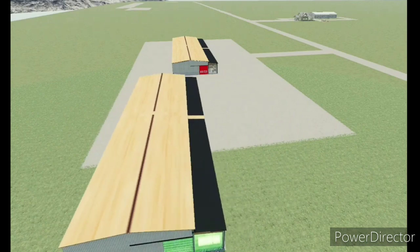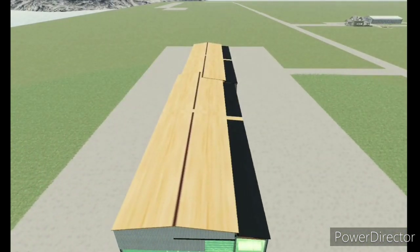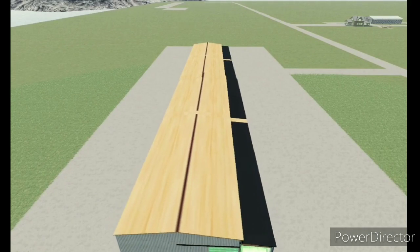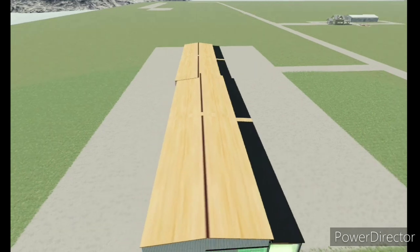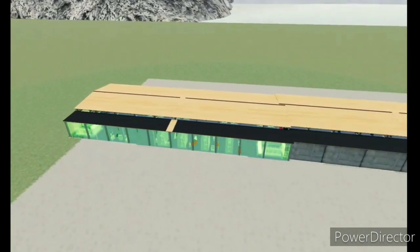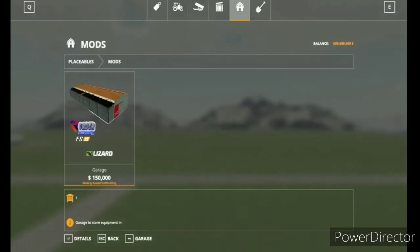This one is 150,000 and if you want to, you can actually buy two of these and line them up perfectly, giving you a massive shed just like this. Right now you can't even tell where one ends and the other begins, which I really like.